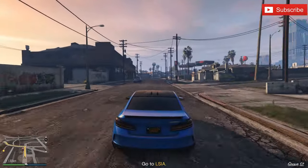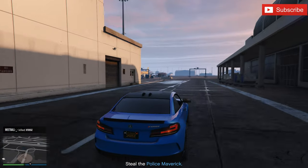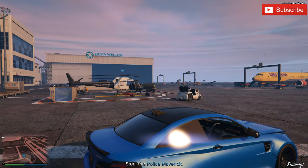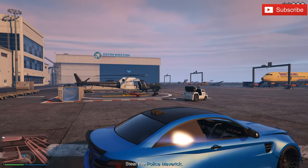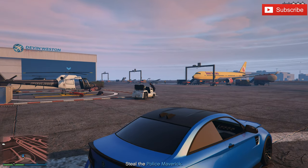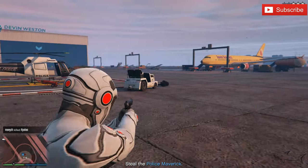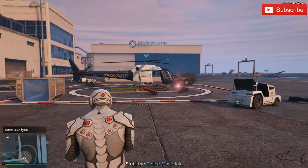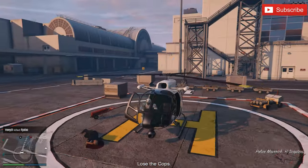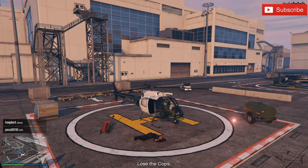We are here. We have the Police Maverick, which is a helicopter we can steal. Why do I have a flare gun? You don't go into this mission with a flare gun like me — it's like a water gun, like a toy gun. Anyway, this is the helicopter. I just realized I haven't reviewed this mission yet, so we have to lose the cops — that's the first thing to do.